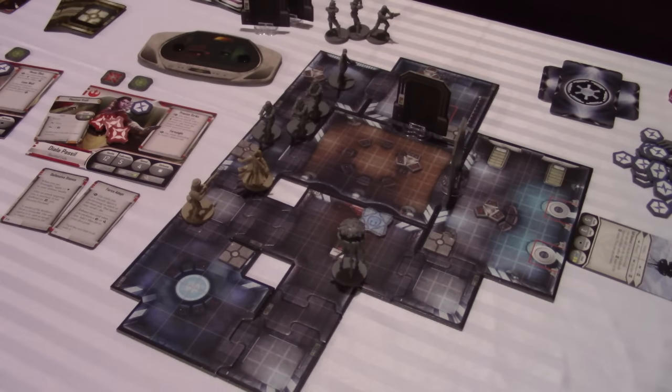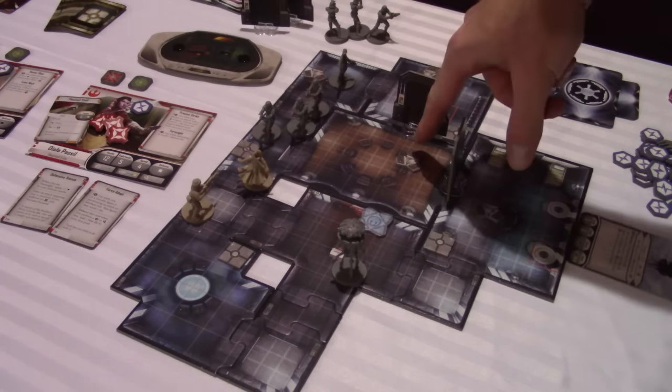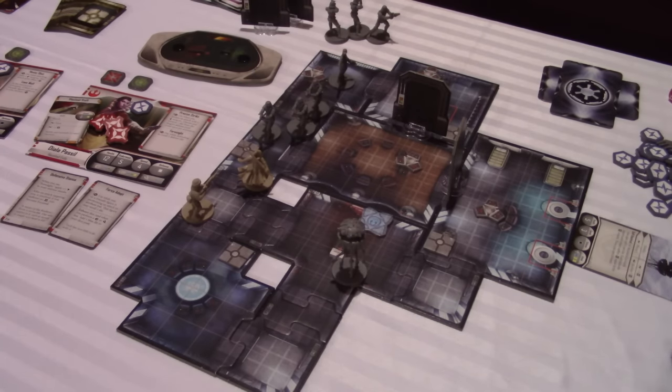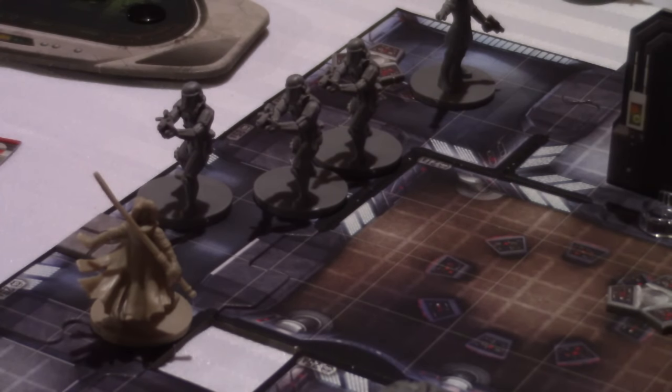So far in this mission, the Empire has been going all out on the rebels by continuously deploying troops and reinforcements. He doesn't want the rebels to end up adjacent to these terminals, because if they do, they're securing those terminals and that gets them closer to victory. Rebel players are the only ones on their turn who can attack twice. What I can do as a rebel is suffer endurance or strain to move ahead without actually taking a movement action, and I'll still have two actions left.